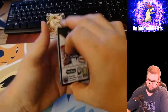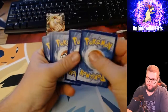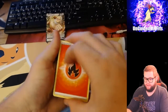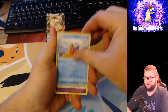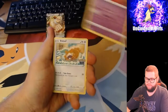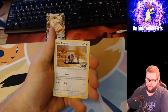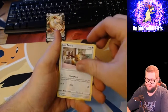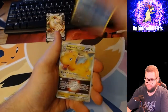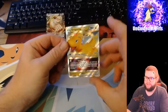Got a code card, Fire Energy, Xatu, Slowbro, Lunatone, Bidoof, Magikarp, P-Dub, Onix, Eevee, Reverse Holo Wartortle, and a Dragonite V-Star. That's a good way to start!